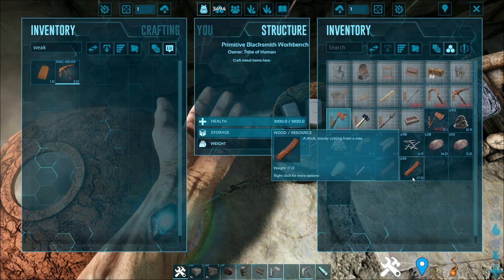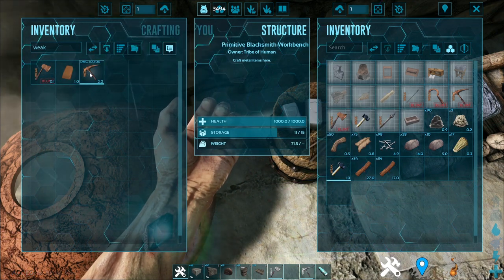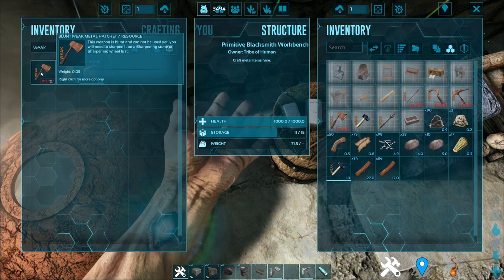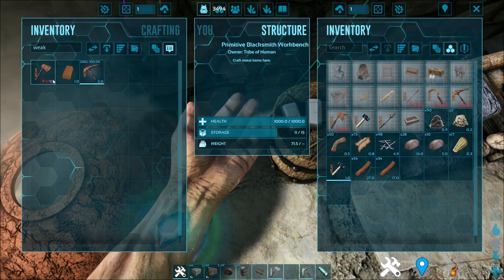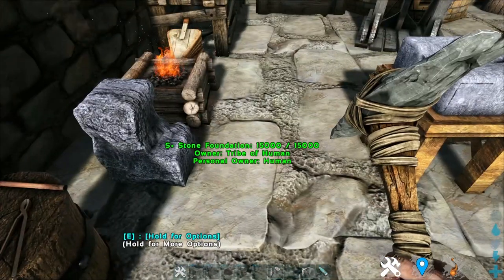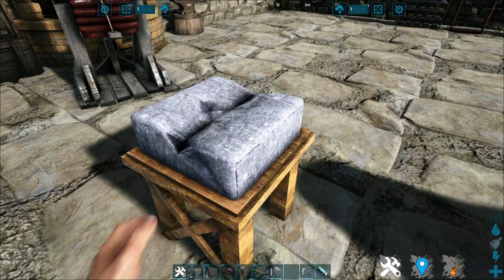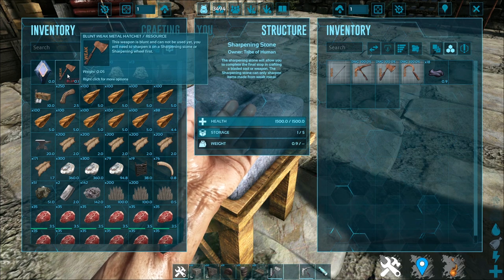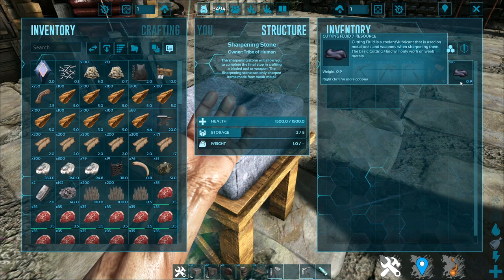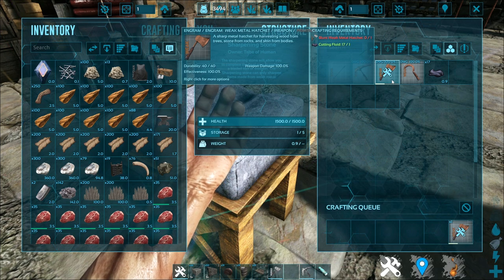Not quite yet. Once you pick up this weak metal hatchet, you'll notice this metal hatchet has the word 'blunt' and you can't equip it at all. That is because you have to put it in the sharpening stone first. So once you have your metal hatchet or whatever metal items you have, put it in the sharpening stone, put in some cutting fluid, and then you can sharpen your metal hatchet into a usable tool.